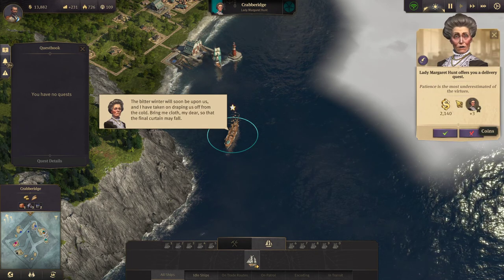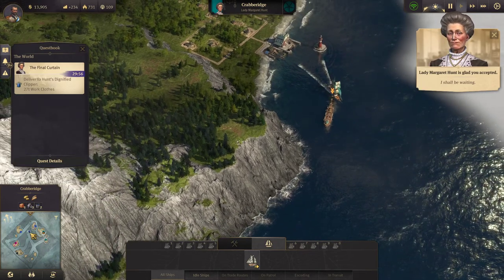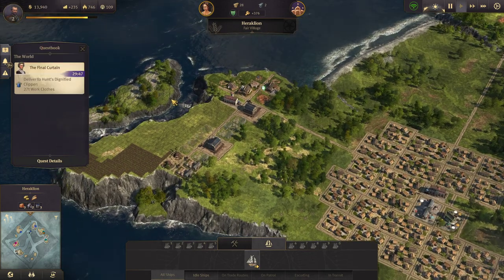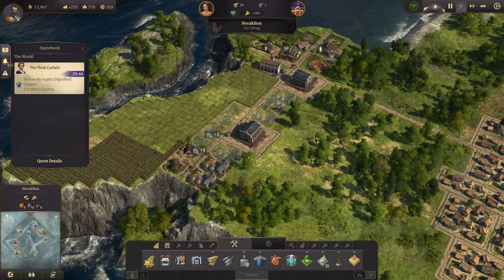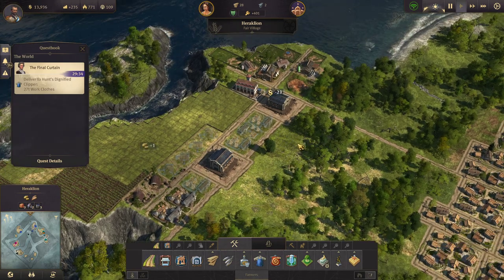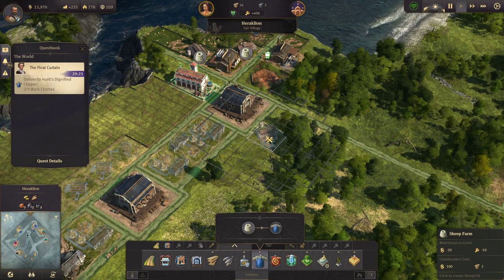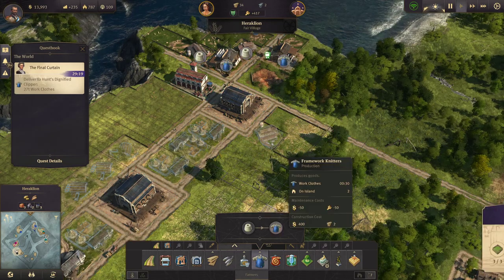Lady Margaret Hunt has a quest for us. A delivery quest for 2,000 — perfect. She wants work clothes. We need 27 tons of work clothes. Not too happy about that, but let's see if we can do it. We have a surplus of work clothes already, so maybe we can do this. Let's just make ourselves a surplus.